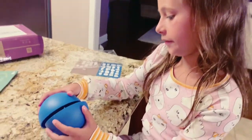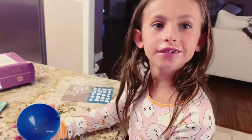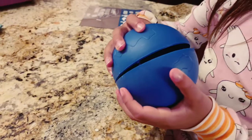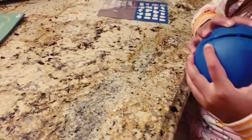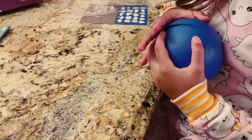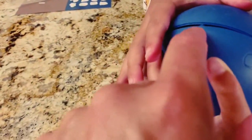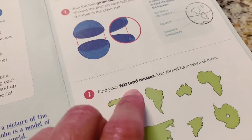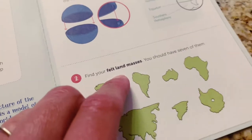Let's do the spinning globe. So what's first? So for the spinning globe, you have to put those two pieces together. You have to match up those little things. Good job. Now find your felt land masses — you should have seven of them. Go ahead and take them out of the pocket.